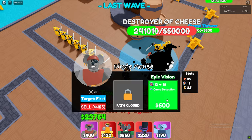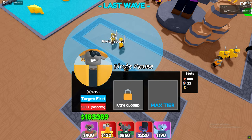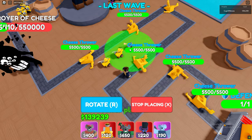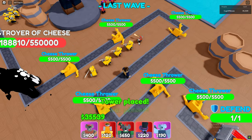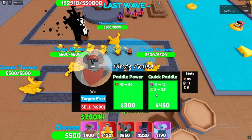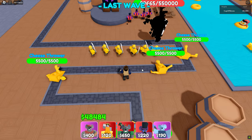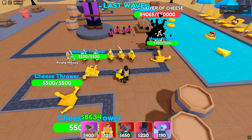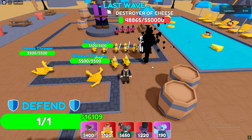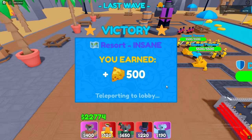Now here sell all the pirate mouses that are out of range. And that's basically it — how you beat the Destroyer of Cheese in Cheese Tower Defense. That's the insane mode; you didn't even have to use any legendary, whatever that yellow rarity is. See you in the next one.